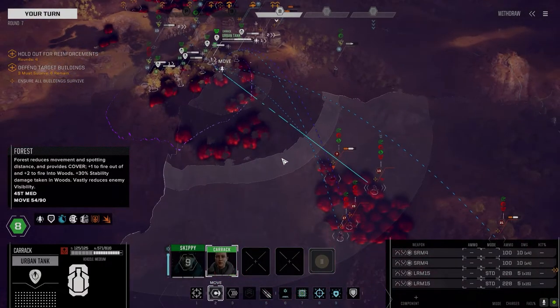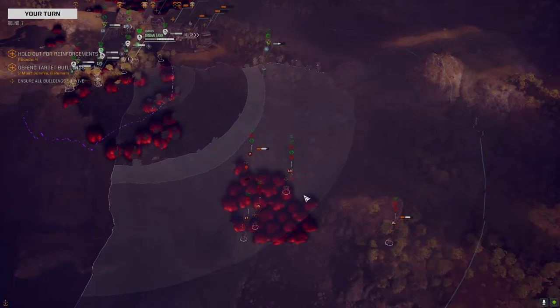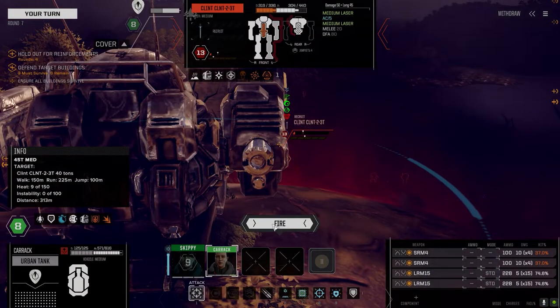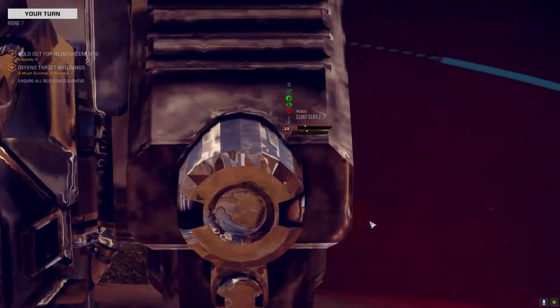Do we have a direct line of sight to somebody? That's the Clint — perfect, should be SRM range. Yeah, if you can get a direct line of sight on somebody, it's good damage.